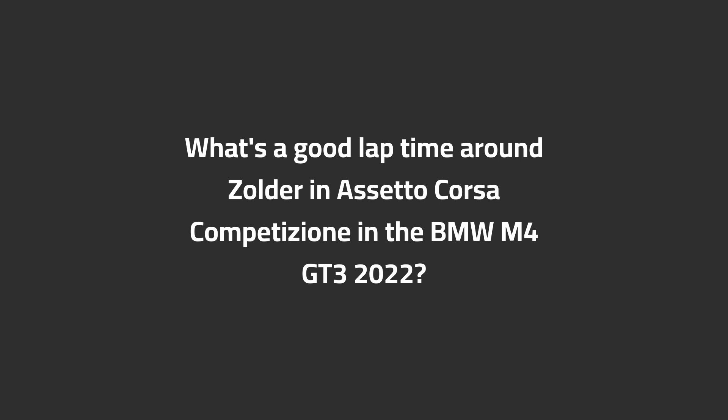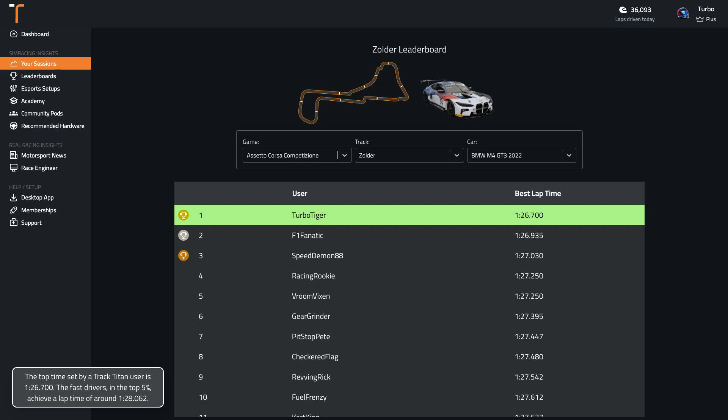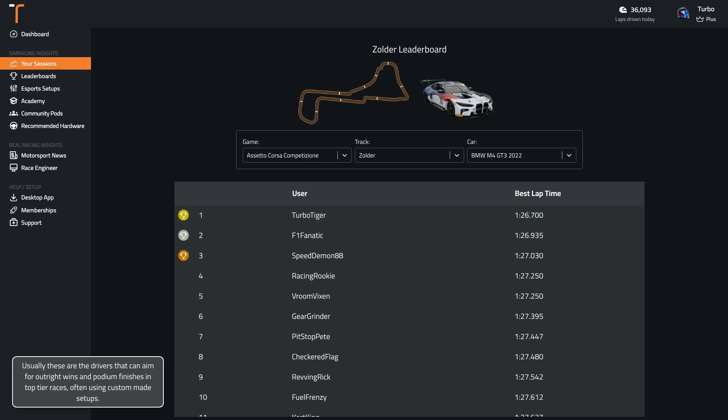What's a good lap time around Zolder in ACC in the BMW M4 GT3 2022? The top time set by a TrackTitan user is 1:26.7. The fast drivers in the top 5% achieve a lap time of around 1:28.1. Usually these are the drivers that can aim for outright wins and podium finishes in top-tier races, often using custom-made setups.